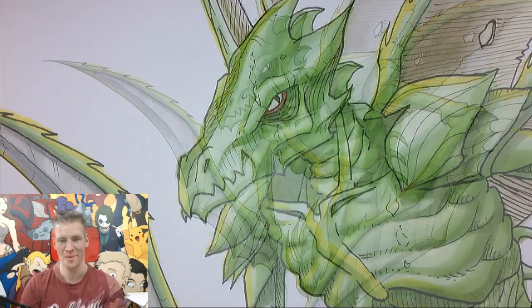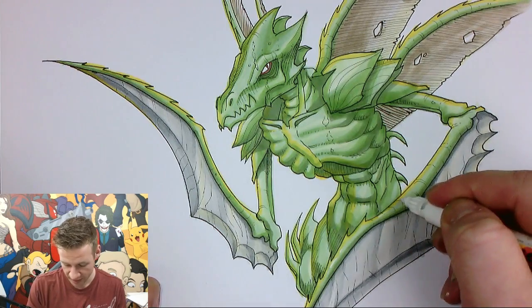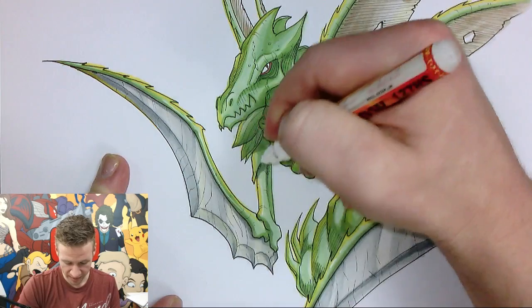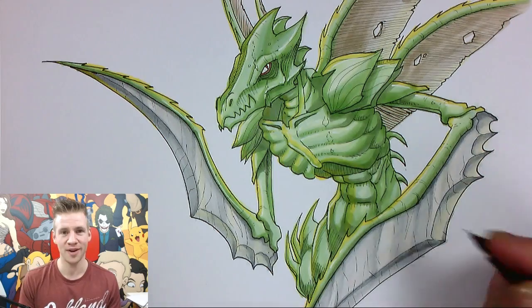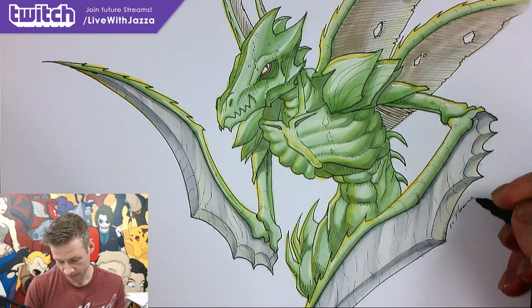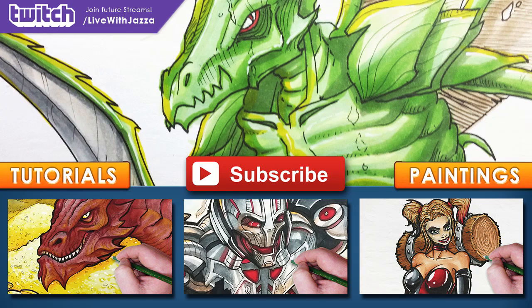I've fixed up the eye and I'm happy with that. While I have my white out, I'm adding highlights along the character's rounded limbs on the left-facing areas to make them look harder and shinier. I'm pretty happy with the finished Scyther. As usual I dedicate the piece to the person in Twitch chat who requested it — this one goes to Florence. Thank you so much for watching; click the link to join future Let's Draw Live sessions!